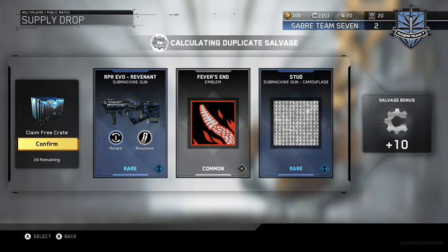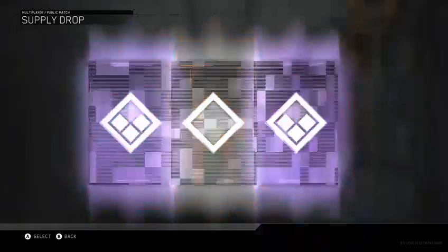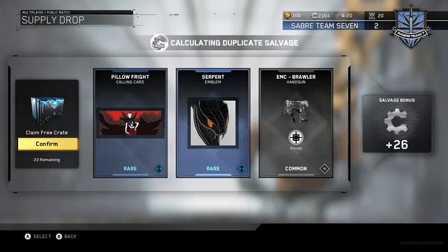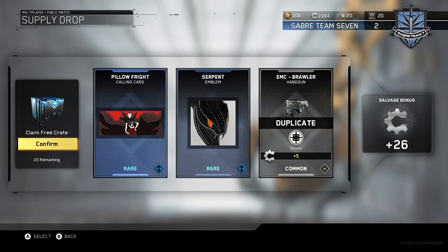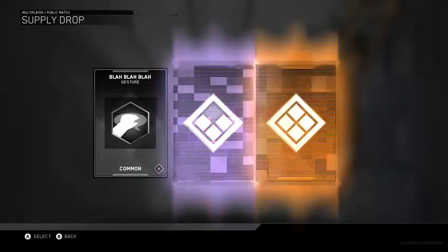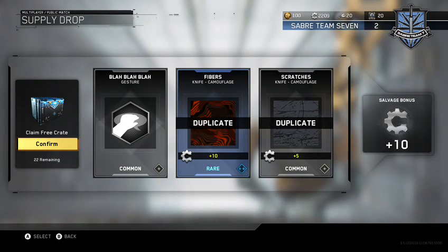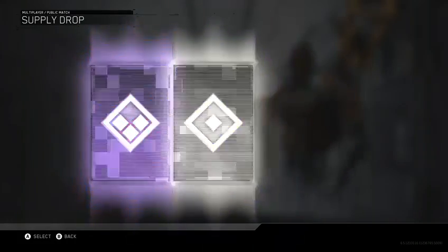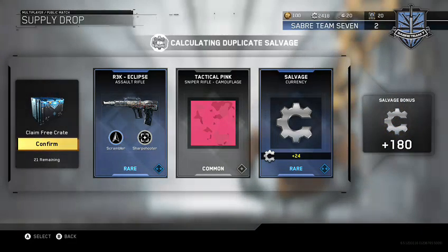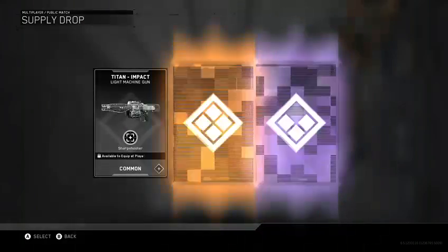We got a pretty shitty one. Looking to get some epics. Looks like we got a pretty cool emblem right there in the middle. I swear to god dude, if I get more knife camels — I think those are both duplicates. Yep, both duplicates.